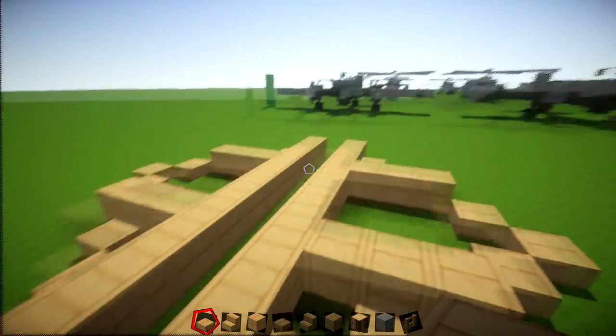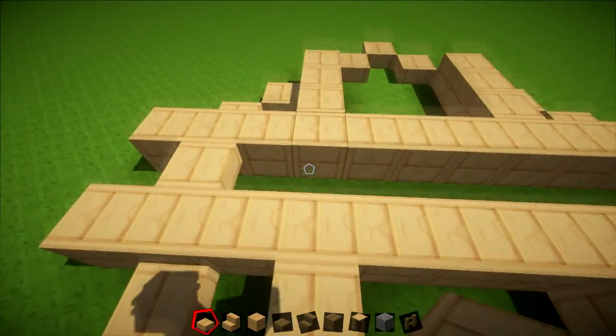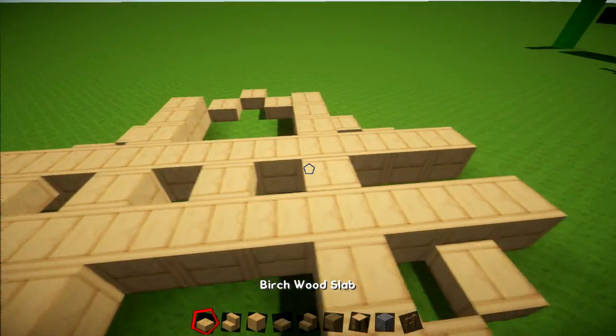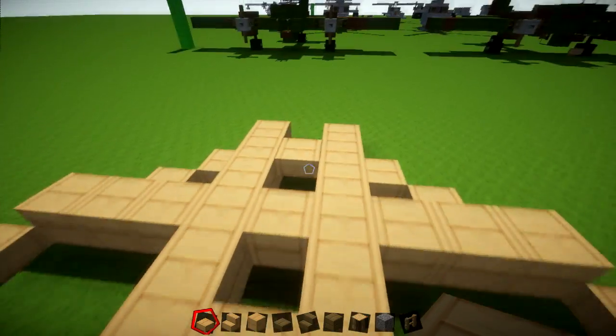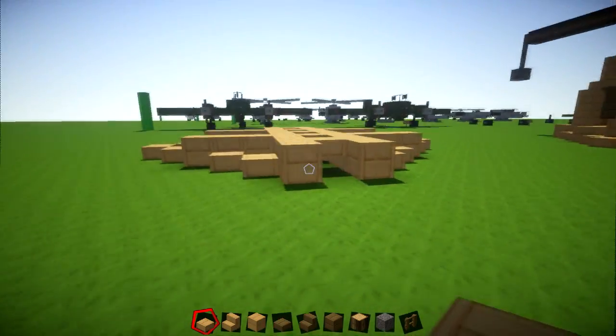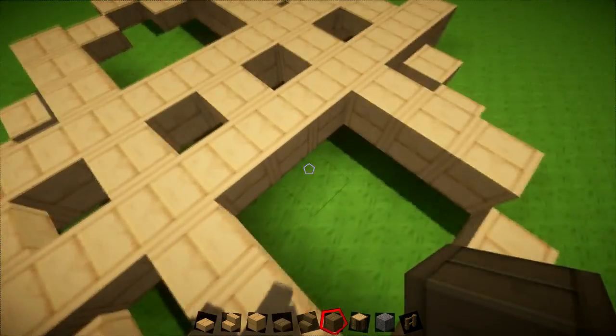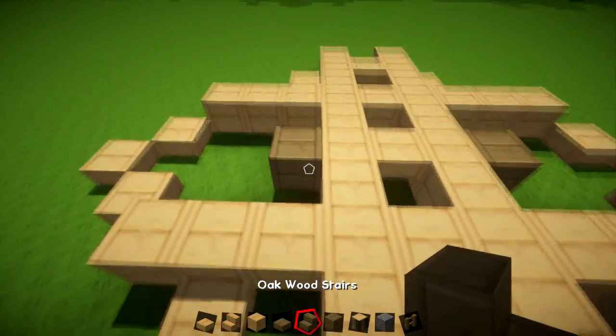You're going to have slabs just in this middle section on the upper side. The bits that cross with the three-block extensions — you can join them with four blocks, and then every other one gets a slab, giving a bit of variety as if it's bracing. Then the wheels go in this section here, so put in your other colour — I'm using oak wood.